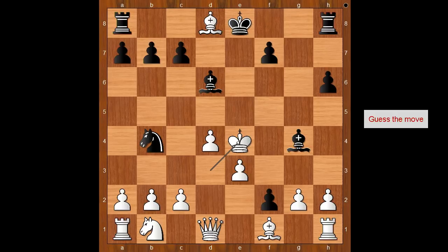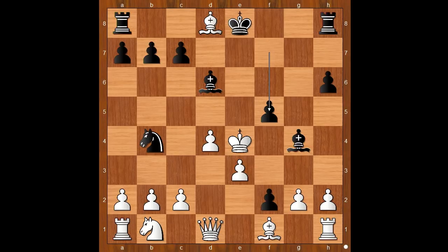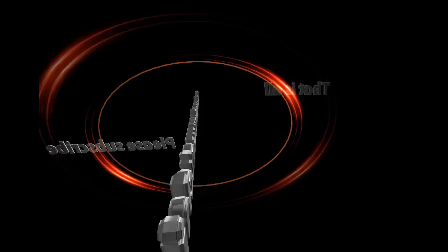Black to move. What would you do? Schlechter played f5, check. Schlechter only calculated up to this point, but it was good enough — because this is checkmate. Quite an amazing one. What do you think of this game? And that is all. I hope that you enjoyed watching this video. I wish you good luck with your tests, and bye for now.